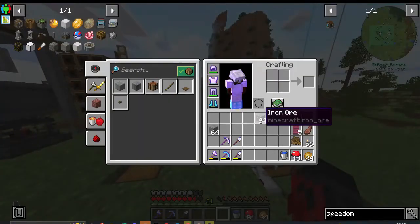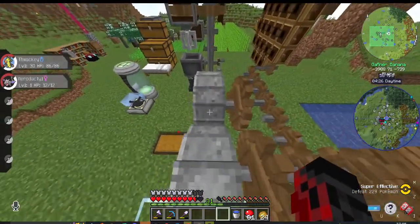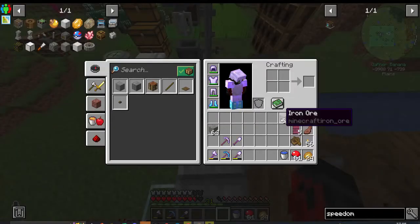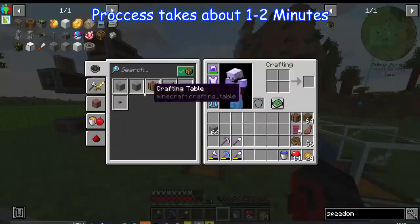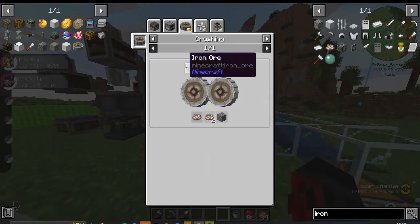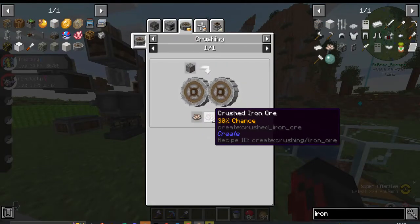We're assessing 64 iron ore — how much iron can we get out of this in the end? First we're going to use a creator crusher. What this does is it takes the iron ore. The crushing table uses one guaranteed crushed iron ore, and there's a 30% chance to get a second one.